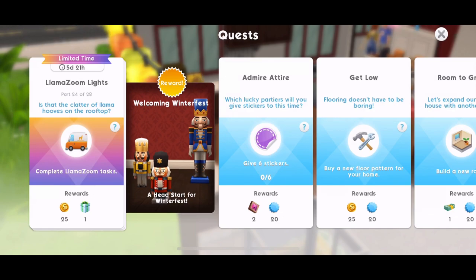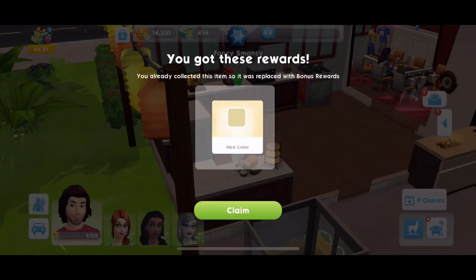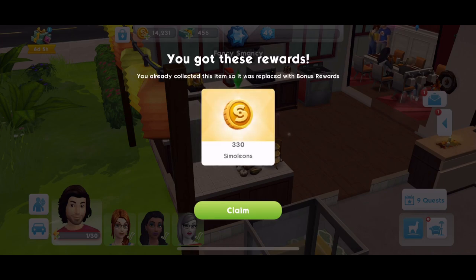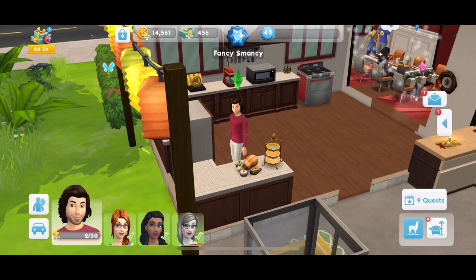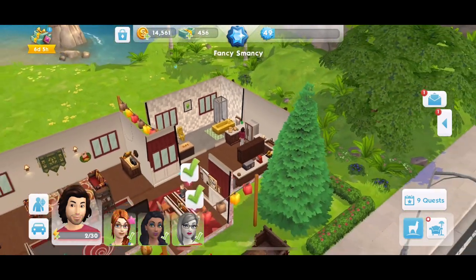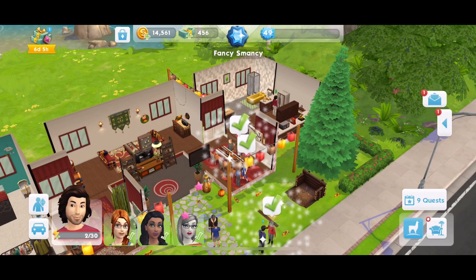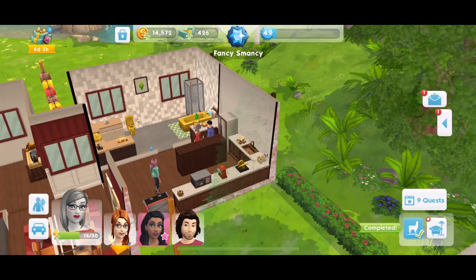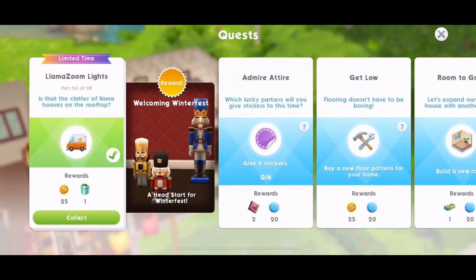Part 24: is that clatter of llama hooves on the rooftop? Complete llama zoom tasks. We got a new colour — but we've already collected that one. That's the first repeat I've had with these rewards. We get some simoleons instead. I have got my llama zooms started. If you haven't got yours started again, just go to your llama zoom van and get those started. We have just finished the llama zoom tasks — let's collect those. That is quest part completed. Part 24 done.